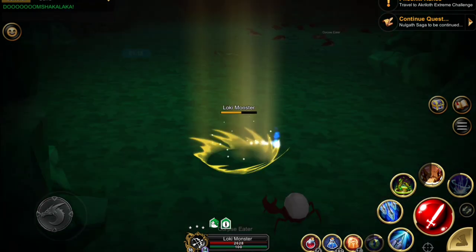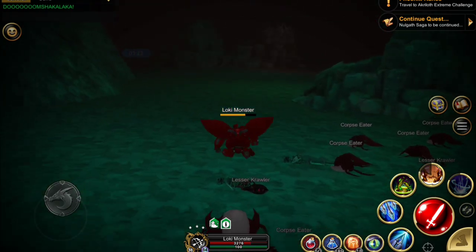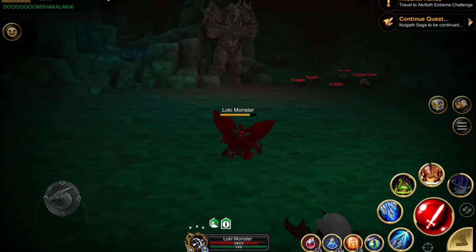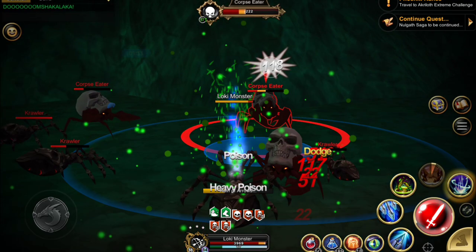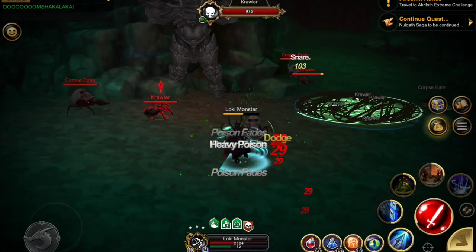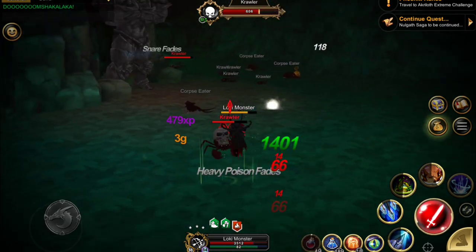Once I've gotten that area clear I'm heading back — as you can see they're still not respawned, so I'm going to zip down to this set of rocks. You can go either the right side or the left side and kill these ones here. Expect to get swarmed because the ones on the opposite side of the direction you go will come and attack you.